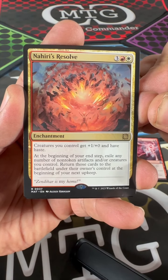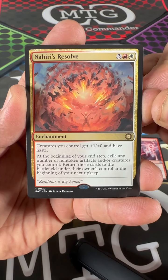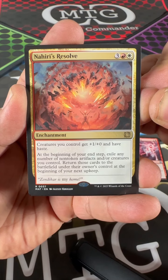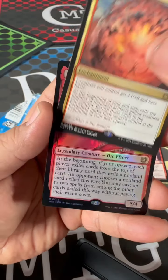Creatures you control get plus one, plus zero, and have haste. At the beginning of your end step, exile any number of non-token artifacts and or creatures you control. Return those cards to the battlefield under their owner's control at the beginning of your next upkeep. Okay, cool.